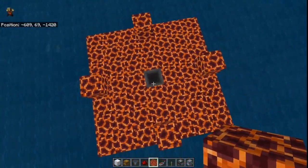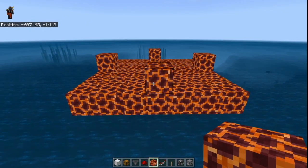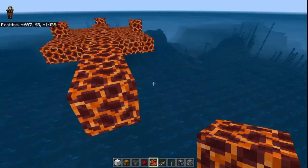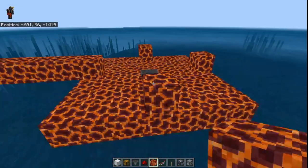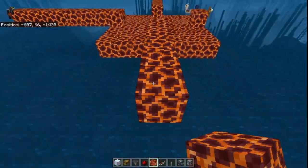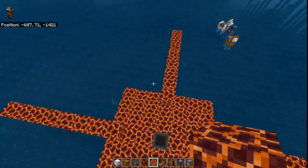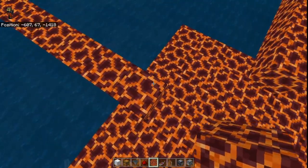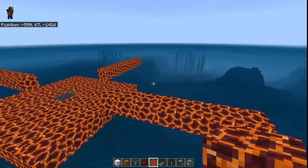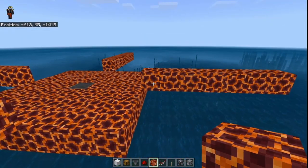After you are done with that, place seven blocks on this side — one, two, three, four, five, six and seven — and then repeat the same thing for the other sides as well. After you are done with the blocks, remove the temporary ones and then fill the entire thing up with a platform, just like I'm going to show you right now.